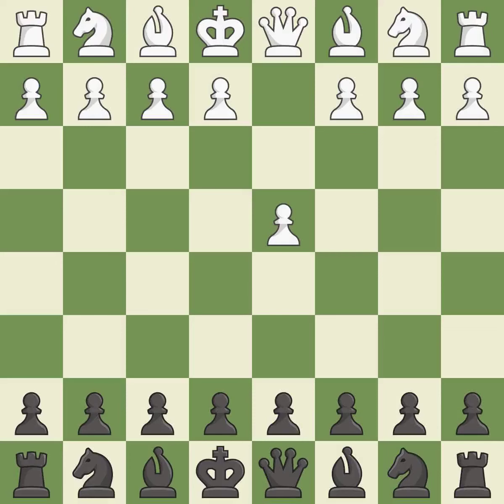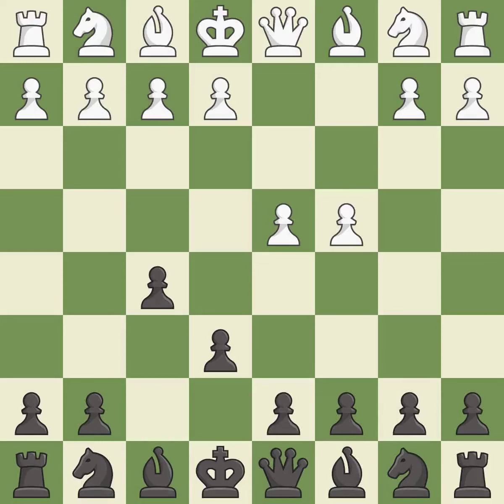Opening with the queen's pawn controls the center and usually leads to a more positional development of the pieces. E6 prepares for a quick d5 pawn push and allows the dark-squared bishop to develop. C4 gains space on the queen's side and the center. F5 takes control of the e4 square, but weakens black's king's side.